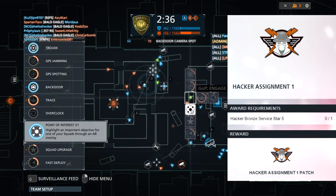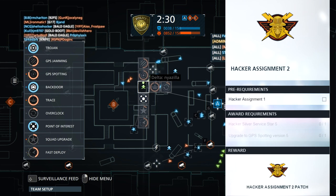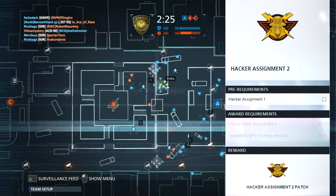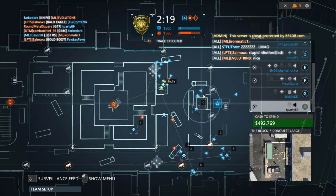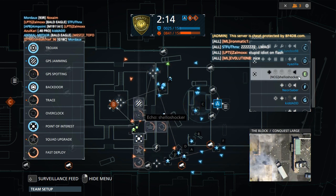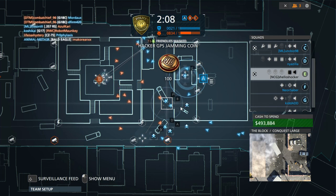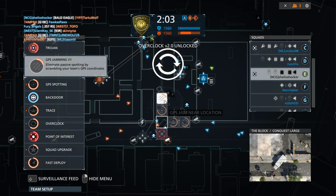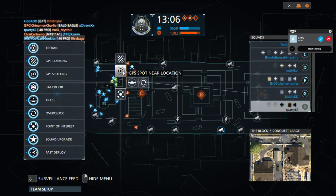Prerequisite 1 requires you to do hacker assignment 1, which is get five bronze service stars as hacker. After you complete that, you'll get assignment 2 as hacker, which requires you to get five silver service stars. In addition, you need to get your GPS spotting up to version 5. The way to upgrade these versions of all the different abilities is not from using them — it's just from getting service stars, at least according to this IGN post and from other people who have already unlocked these hats. So once you get to 13 gold service stars with the hacker, then you can start working towards the full assignments for these three hats.